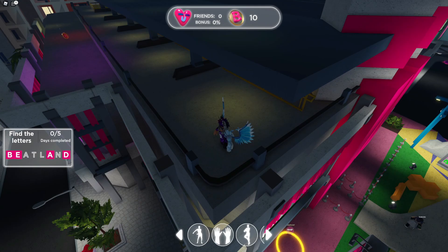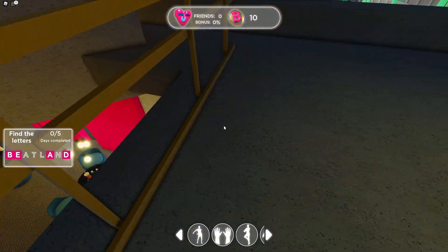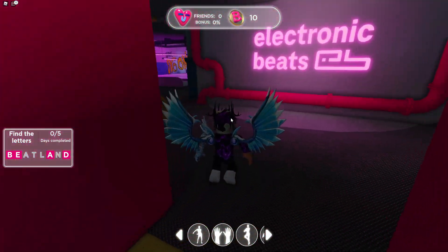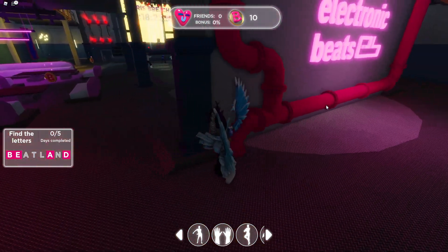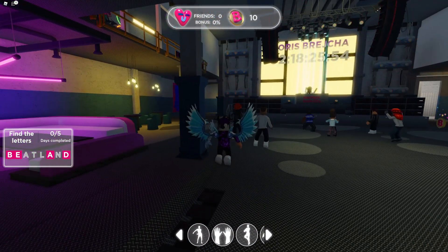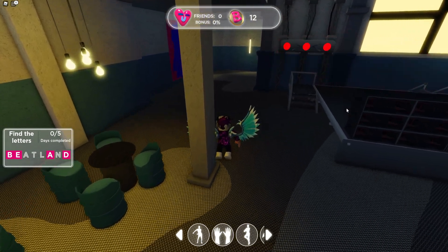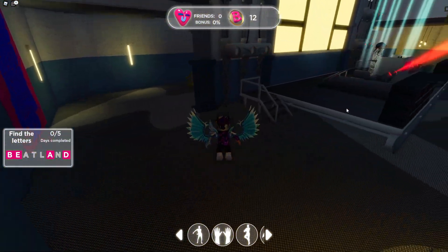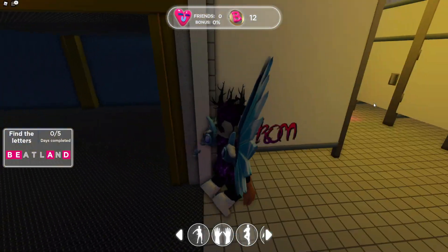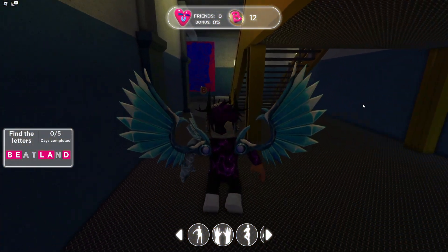After we have that one, follow me for the next one. We're going to come back down towards this area, come over here, and then just over here in this room we are going to find the L. There it is — that now leaves us with three more to claim.